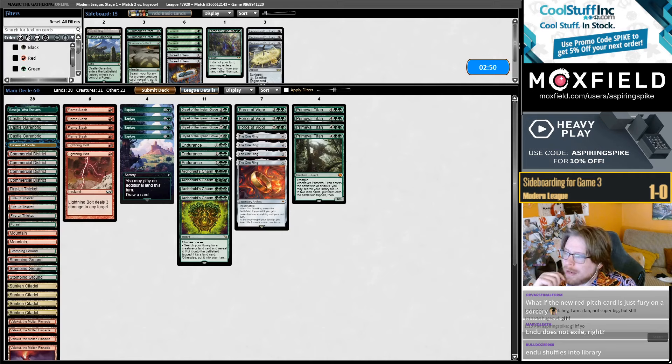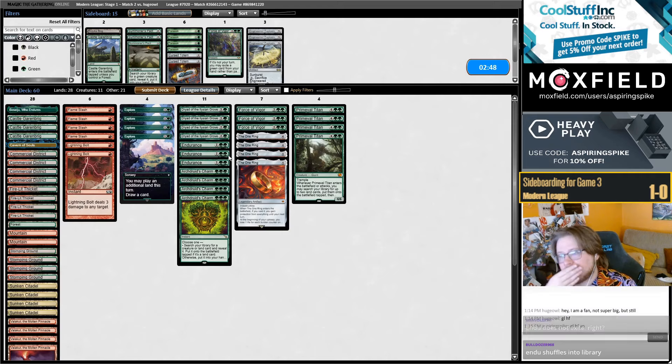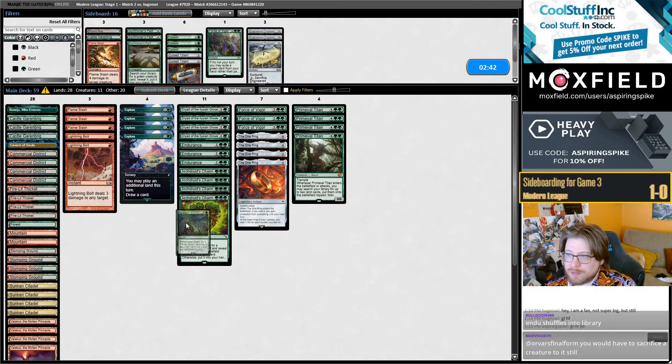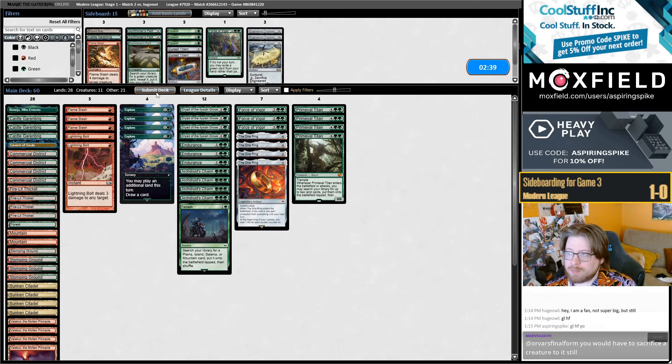On the play, I think I want maybe less than three Force of Vigors. I'm going to play one less Flame Slash — just one Farseek. What is 4 Toughness? Endurance is an Exile, but Murktide is worded 'when they leave the Graveyard,' not 'Exile from the Yarn.' They have the Spell Pierce on this channel — change channel, stream on another channel. I get it now.